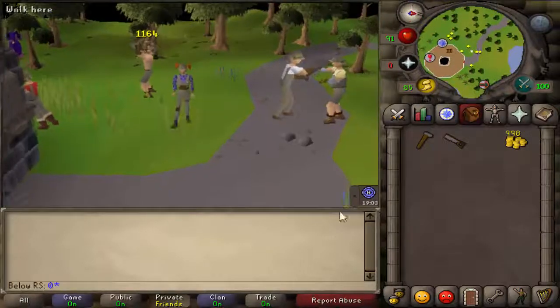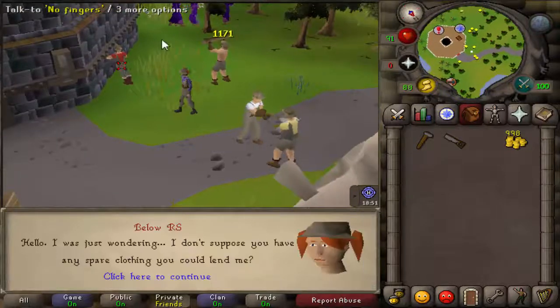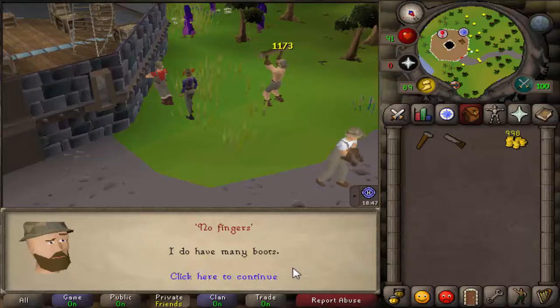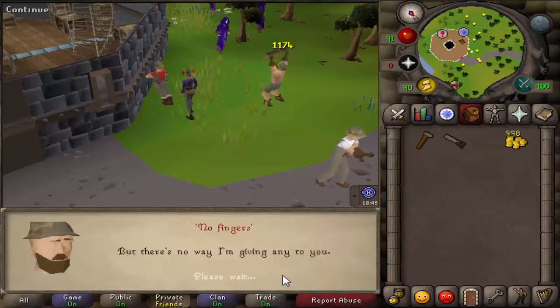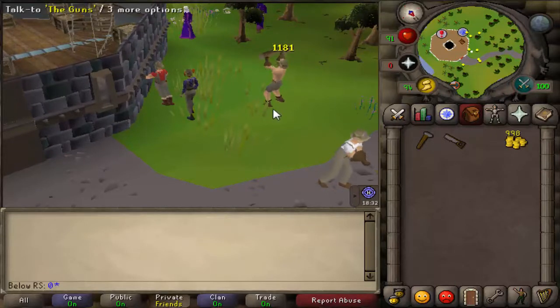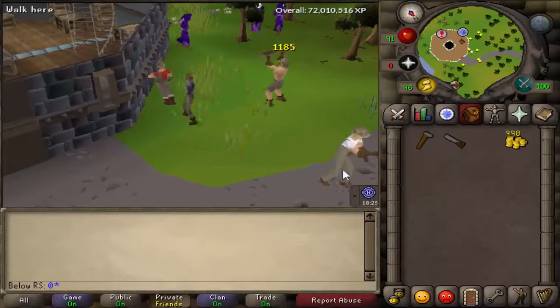After that you talk to the guy over here — No Fingers. After that we will have to find a boot. Since he doesn't want to give it to us, just pickpocket him until you get the boots. We got them — builder's boots! Now go back to Bonafido.